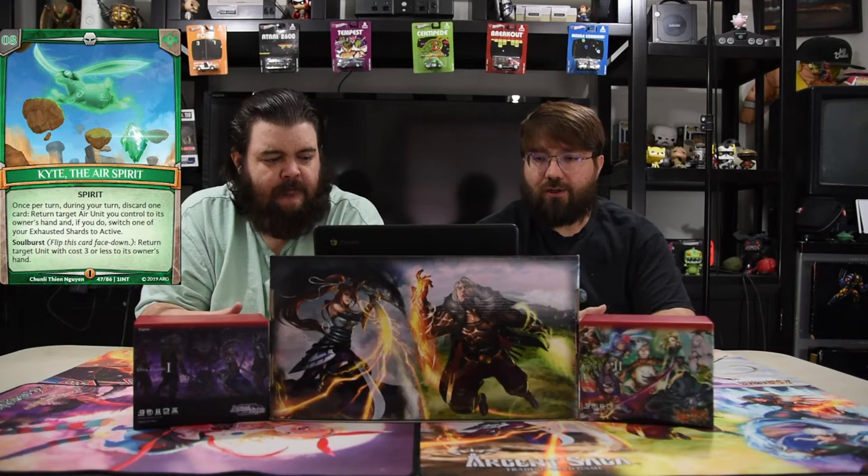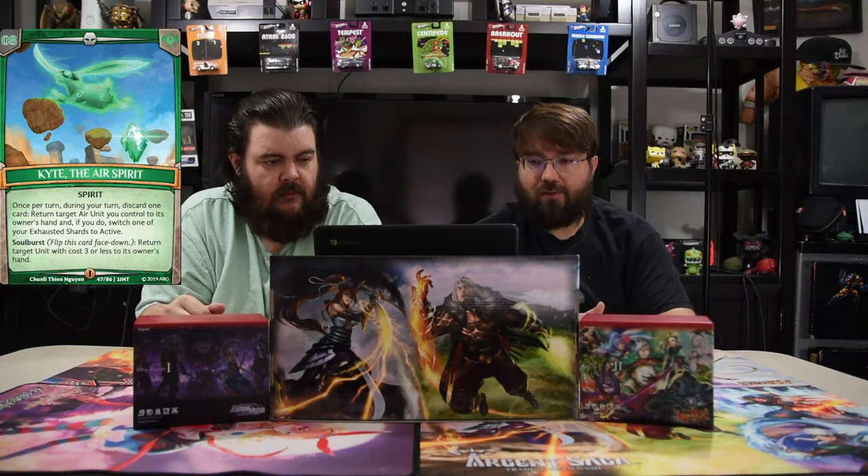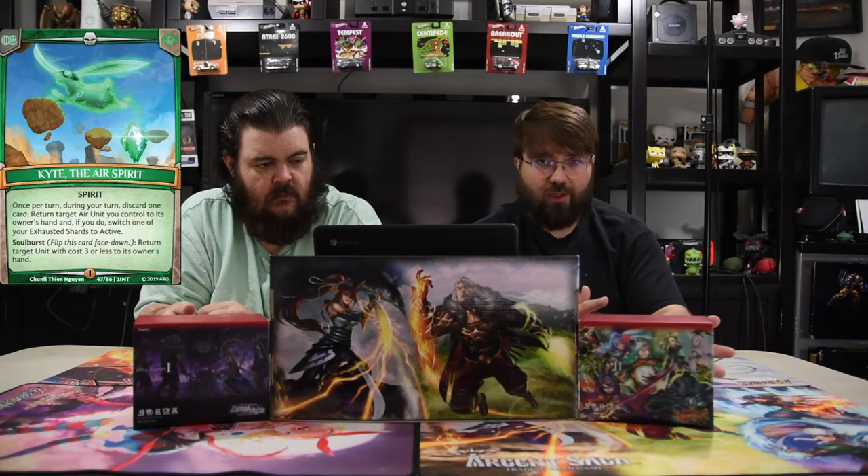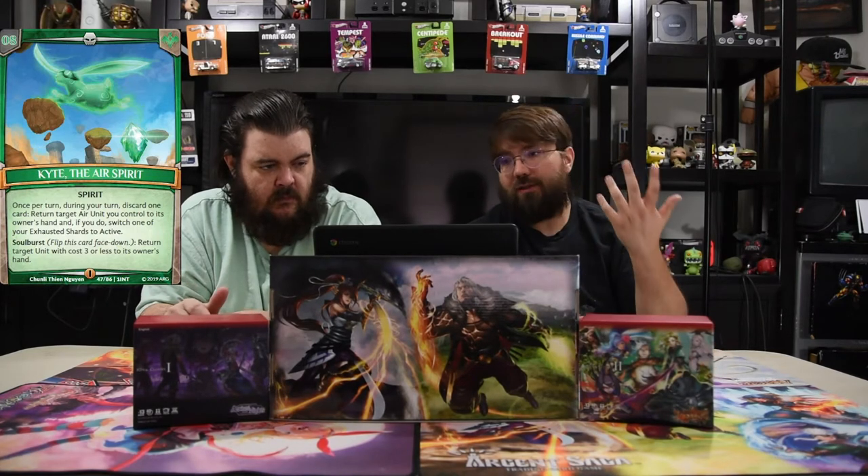Of course we have Kite the Air Spirit. Once per turn during your turn, discard one card to return target air unit you control to its owner's hand. If you do, switch one of your exhausted shards to active — so if they try to kill one of your one-drops that's super powerful, you can bounce it. Soul Burst: return target unit of total cost three or less to the owner's hand. So that's even your opponent's units, so if they have a guardian they left behind you can bounce it by soul bursting, which is actually pretty powerful.